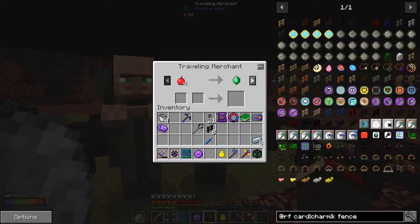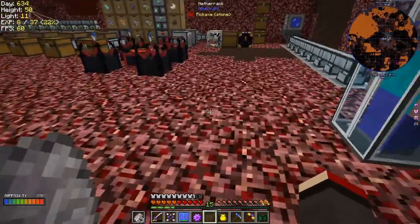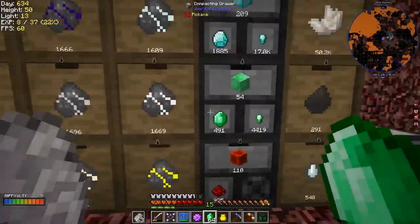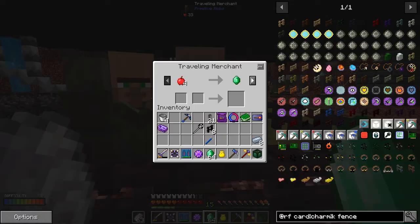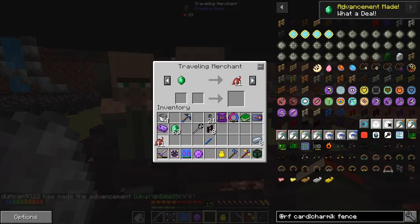So if we right-click these guys, what are they offering? Apples will give us emeralds. I haven't got any emeralds. Let's try this guy with some emeralds and see if we can unlock some of his trades — I don't have a shortage of emeralds. Let's take a stack and see how we get on. He gives me 11 beetroot — oh, what a deal.